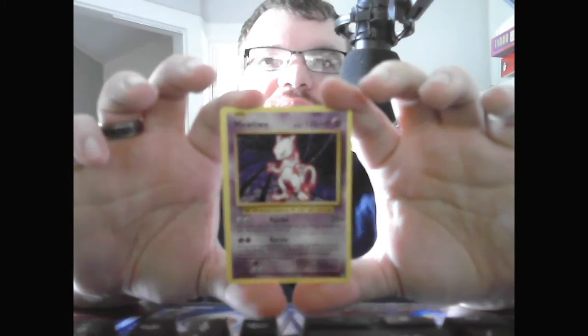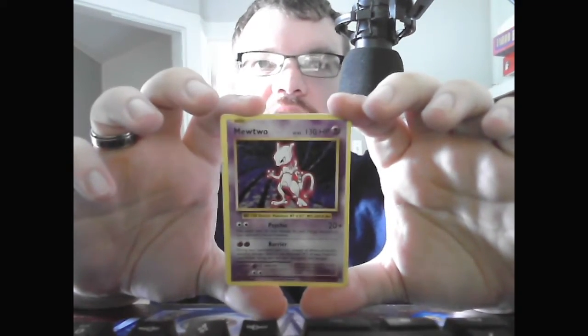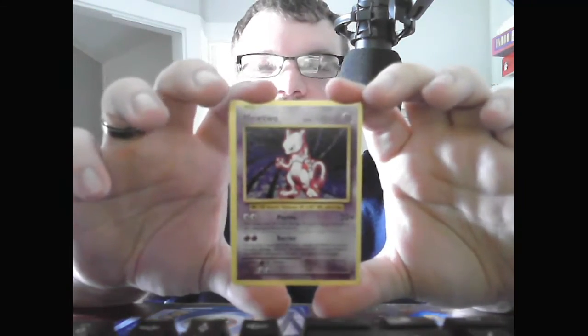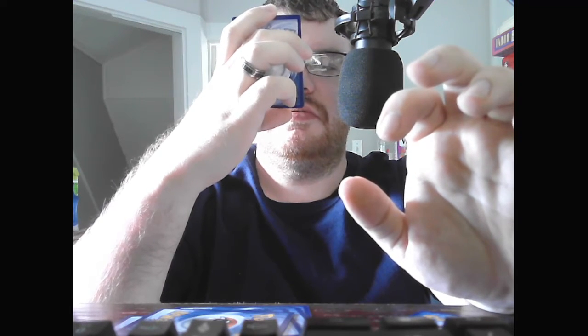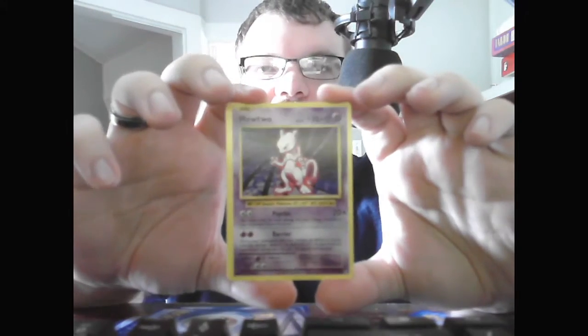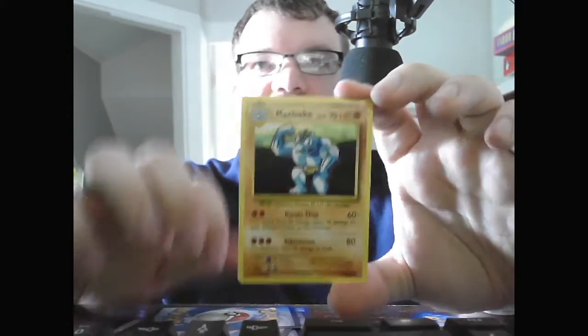We have the Basic Mewtwo, Level 53, HP 130, Psychic. Psychic, 20+ — does 20 more damage for each energy attached to your opponent's active Pokemon, so that attack could be endless. Barrier — during your opponent's attack turn, prevent all effects of attacks including damage done to this Pokemon. If one of your Pokemon used Barrier during your last turn, this attack cannot be used. I think the original Barrier didn't have that stipulation, but changing that would be a good idea.